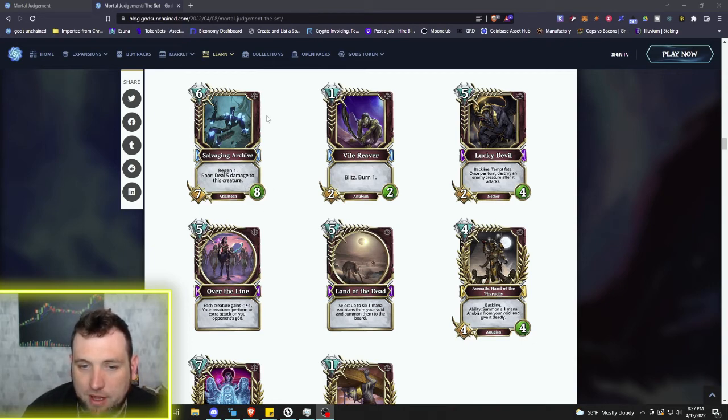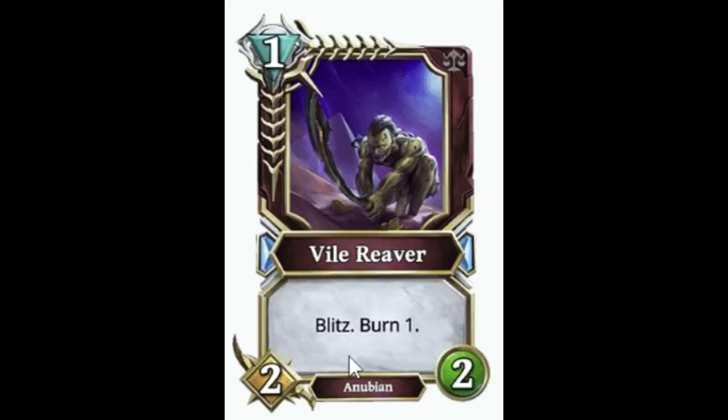Now the Vile Reaver — a nasty one mana 2/2 Anubian with Blitz and Burn one. You won't have them for very long, but when you can summon this guy, because he's only one mana, you can potentially summon him many times throughout the game with Blitz — that's a whole ton of board presence.